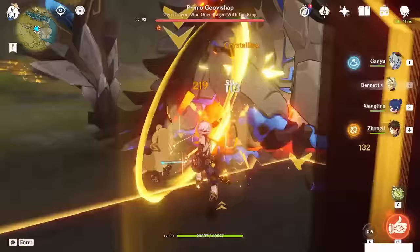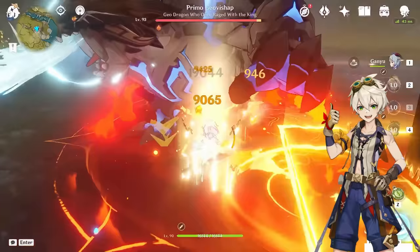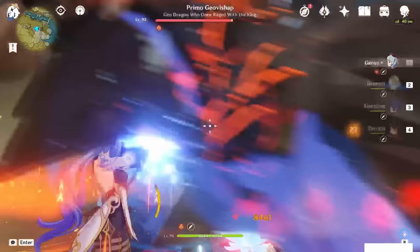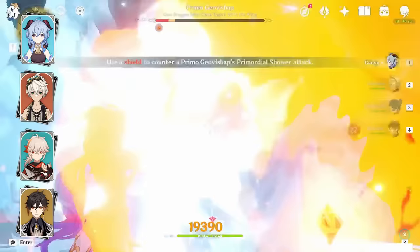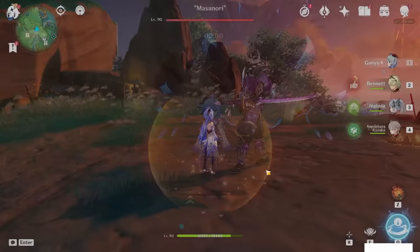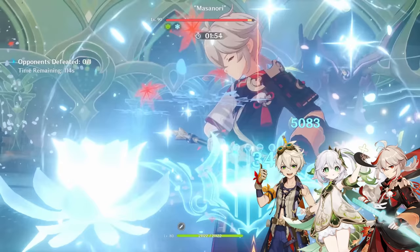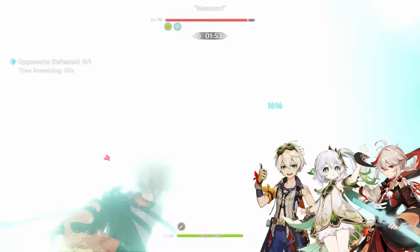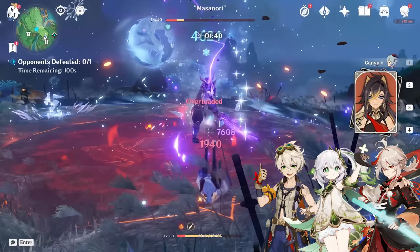For Melt teams, you will always want Bennett as your Pyro applicator for attack percent and pyro application — he cannot be removed from any of these teams. For traditional melt Ganyu, you would play Ganyu, Bennett, Xiangling, and Zhongli, a very solid single-target choice. You can't use Ganyu's burst in this team. You can also play Ganyu with Kazuha instead of Xiangling, though this can limit the AoE that Ganyu can travel since you must stay within Kazuha's burst AoE for the pyro application. You can also play a more burst-oriented melt Ganyu with Ganyu, Bennett, Nahida, and Kazuha. This is nice since Nahida is able to provide elemental mastery to Ganyu on field, and the burning reaction actually has a place in this team. Do note that Ganyu on field can be risky without a shielder.